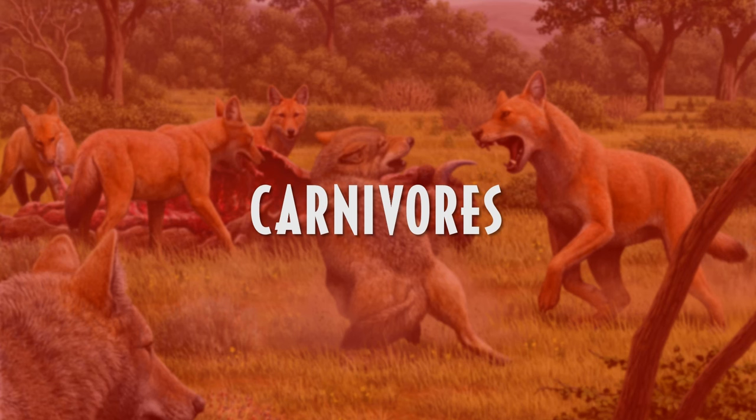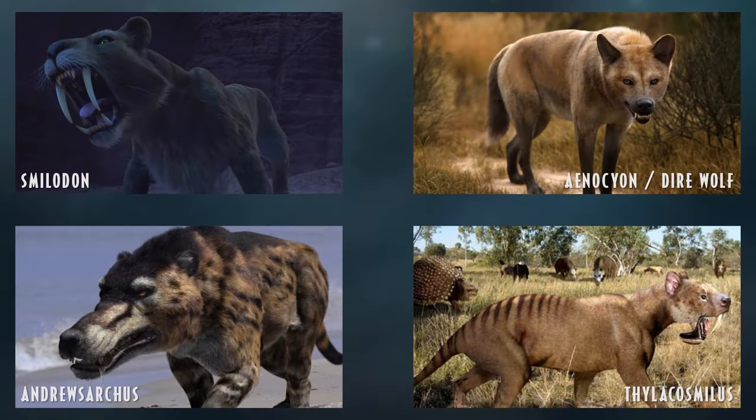We're going to begin with the carnivores. First of all is Smilodon, a species from Camp Cretaceous and by far the most iconic of all Cenozoic carnivores — a Cenozoic roster without Smilodon is an incomplete one. Aenocyon, or the dire wolf, is an extinct species of canid that has probably been made more popular by Game of Thrones, but was actually one of the most prolific predators in the Americas during the Pleistocene.